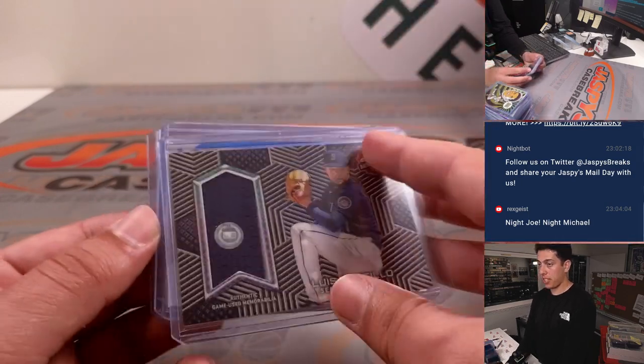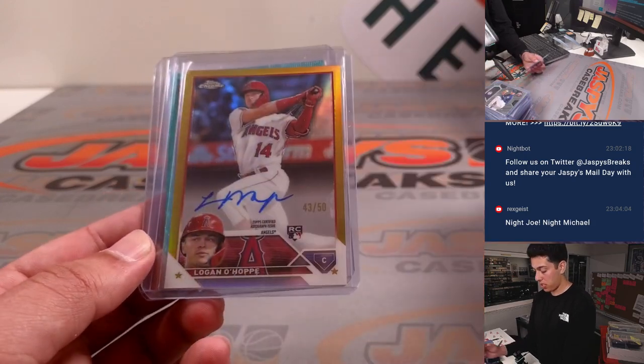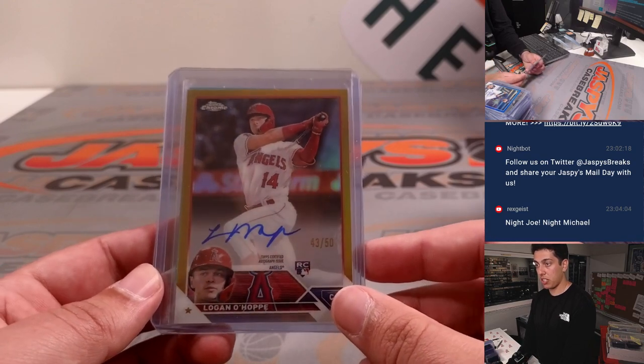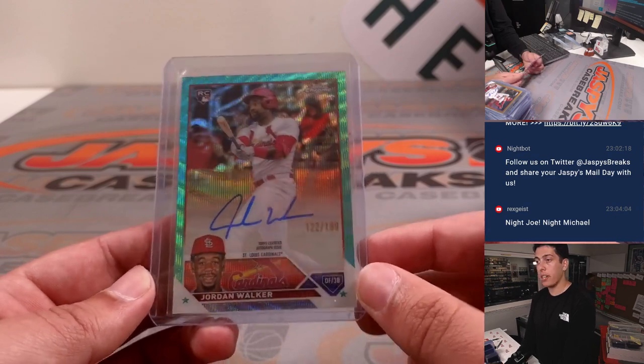The relic in this case was Luis Castillo. Got a Jonathan Aranda, blue to 150. Logan Ohapi, true gold auto to 50. And the big one was a teal wave refractor, Jordan Walker rookie auto to 199.